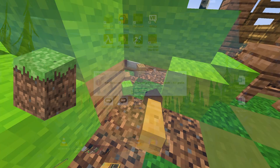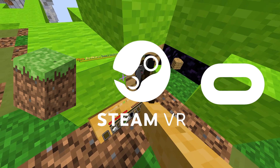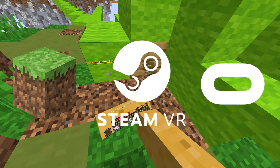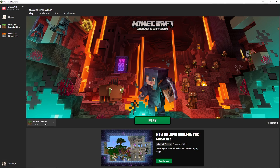Once done, open Minecraft, Steam, and Oculus. Connect your headset to your PC using either Virtual Desktop, ALVR, or Oculus Link, and run the Vivecraft latest version from the Minecraft launcher — and it should start.